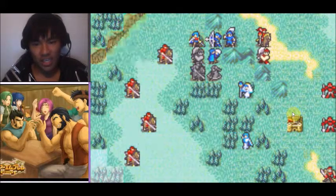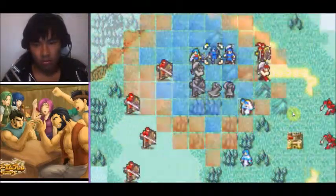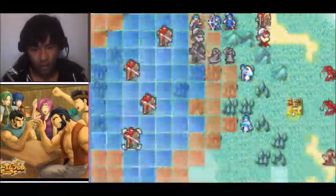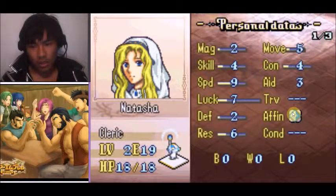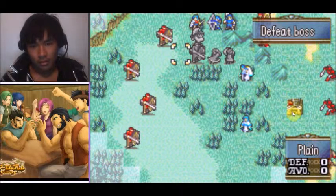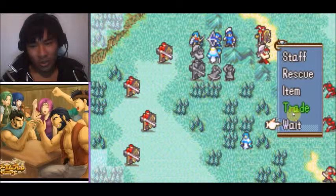I'm glad he doesn't have a javelin or else Lute would have got wrecked. So little places to hide! Alright Natasha, you're going to be taking a hit. You have 9 speed so you're not getting doubled, you have 2 defense — a javelin does 13. You are the only unit who can get there. Okay Natasha, you're going to be taking one hell of a hit, and I'm sorry I couldn't avoid that.